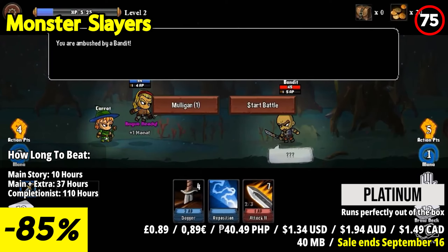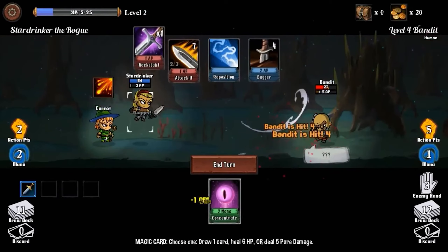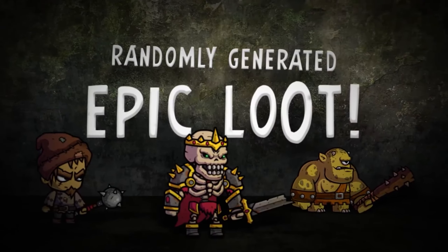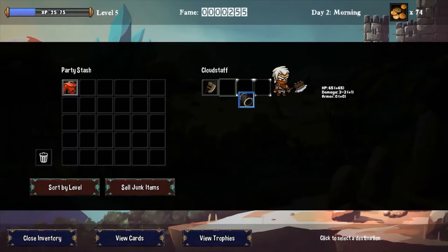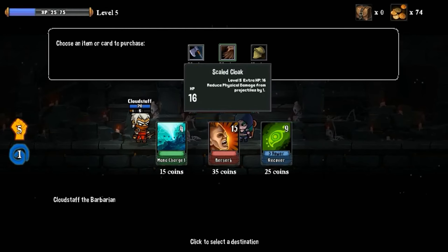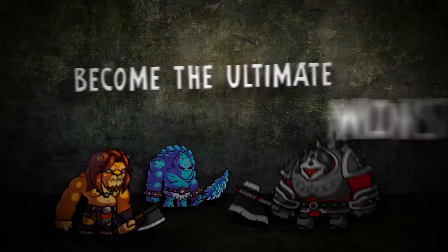As you battle undead goblins, dragons, and other monstrous foes, each encounter is unique with randomly generated levels, enemies, and loot. With six different classes to choose from and companions to recruit, your choices shape each playthrough as you work to defeat the Harbinger and claim your place in the Monster Slayers Guild.